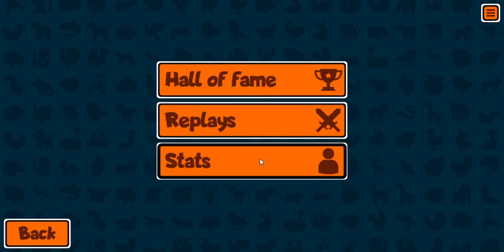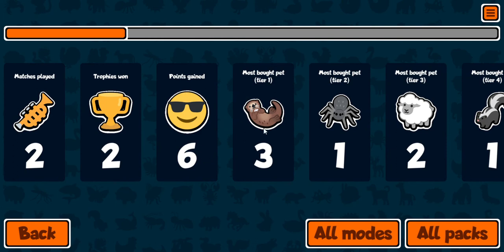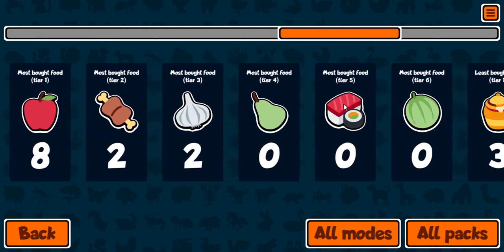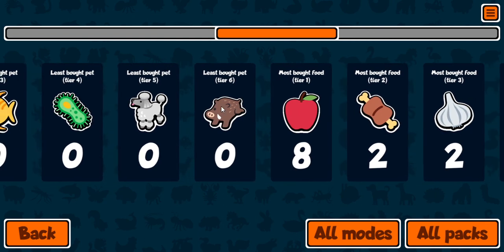History, stats — I played one match before this and I lost that too. So far I've only won two trophies, and only won one match before then too. Gained six points. My tier one pet was an otter. At least bought the food, at least bought the pet.